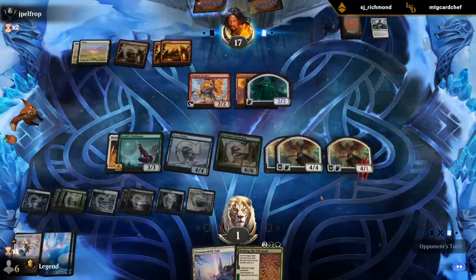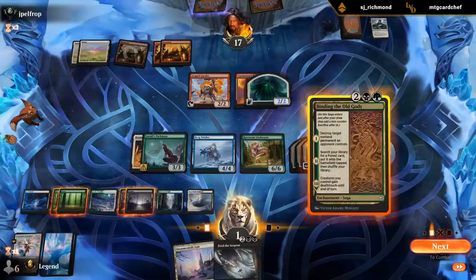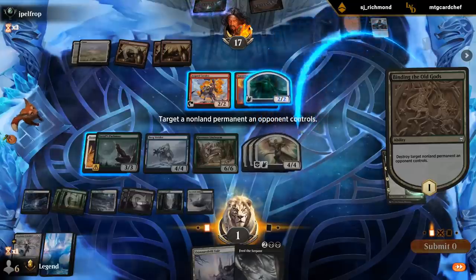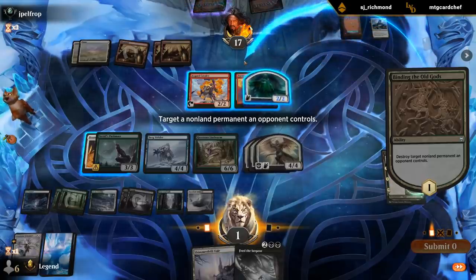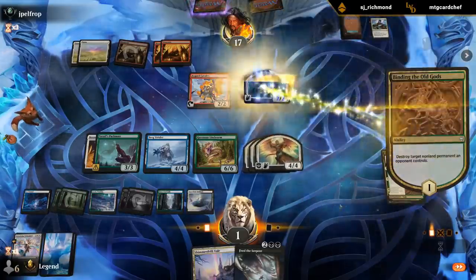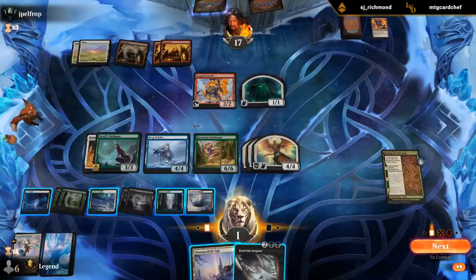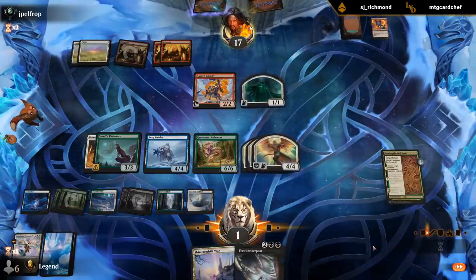Spirit is equipped. Now we're gonna get rid of the Helm - still have Feed the Serpent up. Could also kill both creatures and attack with all, which is also likely to work. I think killing Helm is just safer. Angels also have vigilance, so should be fine here. Attack with all - if I Feed the Serpent one blocker, that's 12 damage. It's not quite lethal, so I think we just attack with all and keep up Feed the Serpent in case of shenanigans.